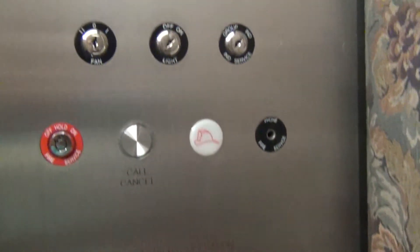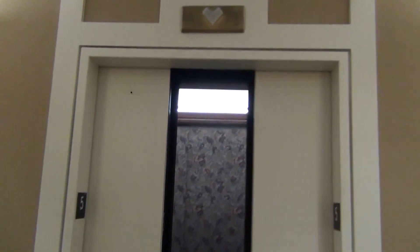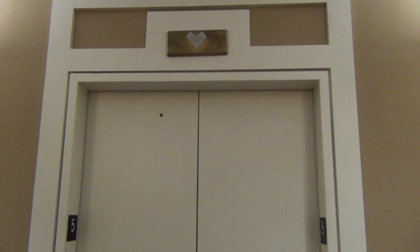Push for alarm — we're not going to do that here. Just some buttons there. Let's exit the elevator. There it goes, and that's it. Let's go up to the next table.